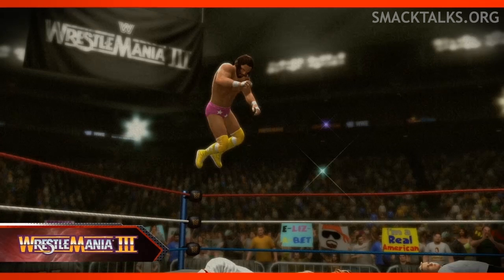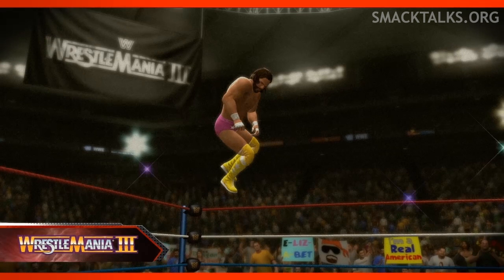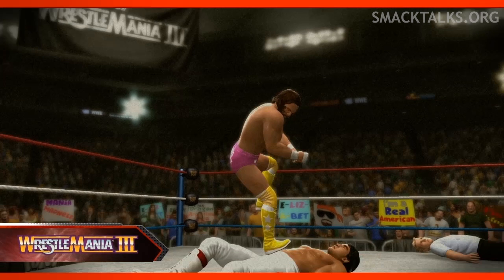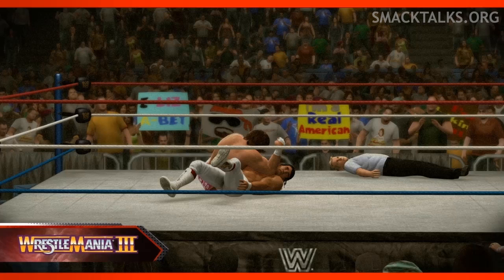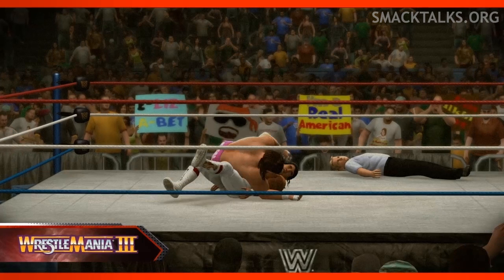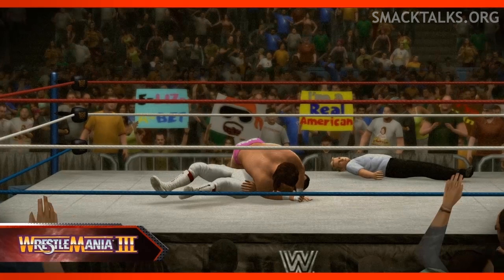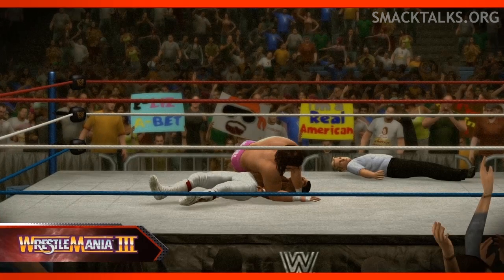Onto the match, and we see Savage hit the elbow drop on Steamboat — but you'll notice the referee is laid out. This scene shows Savage leave the ring to get the ring bell, which he was going to use to deliver another elbow drop from the top rope, but he was pushed off by George the Animal Steele, who hasn't been announced for the game. Savage hit his head on the ring bell when he fell, leaving him groggy, which allowed Steamboat to reverse a body slam into a roll-up for the win. This could mean we'll see Steele included in the game given the big part he played in the finish.